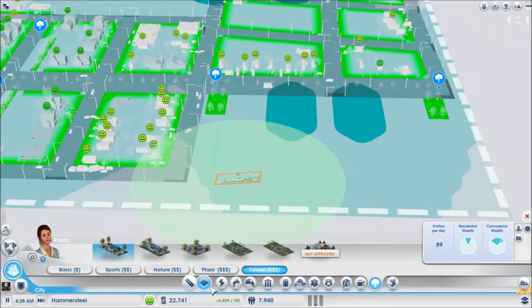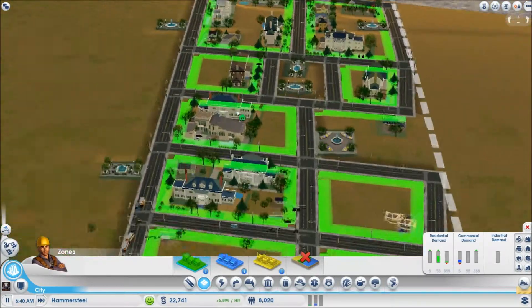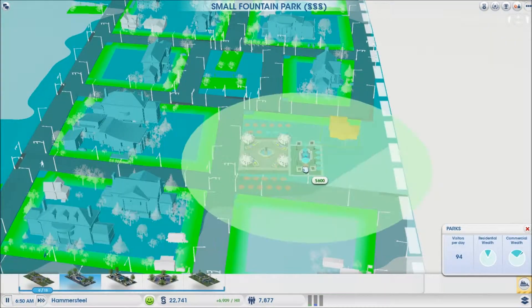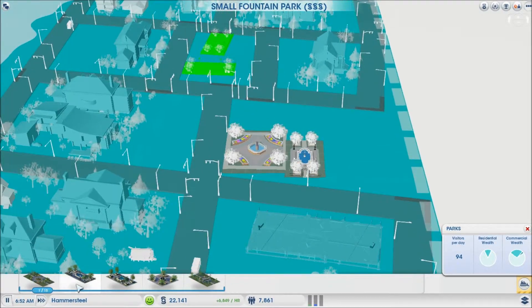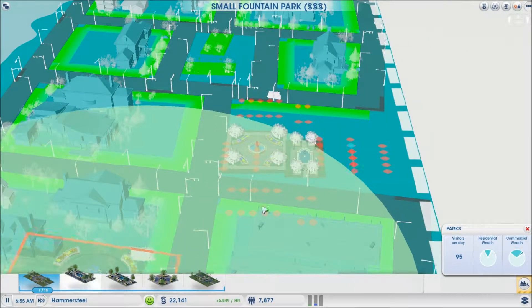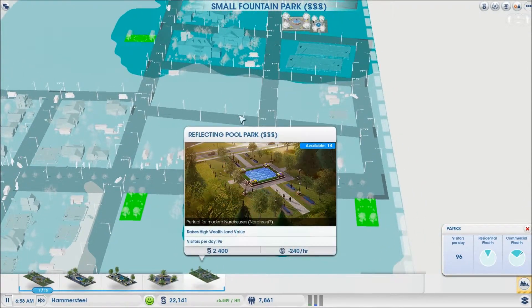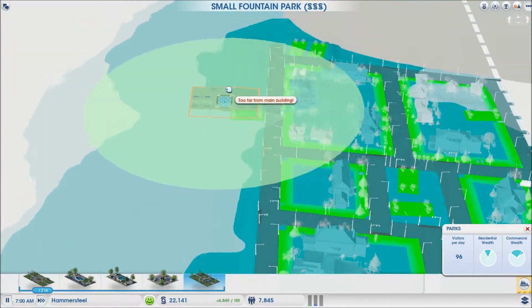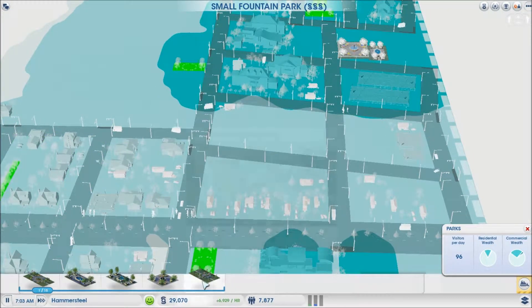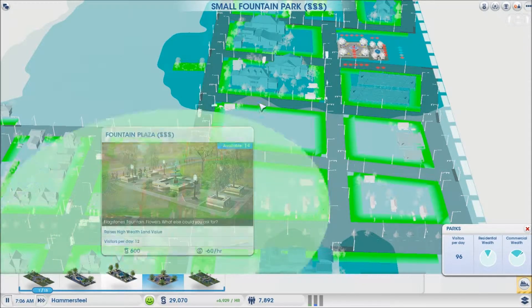At the same time, you don't want to oversaturate but you've got to do something. That'll be high wealth, this seems to be medium and high — look at those homes, those look really cool. The nice thing is you can edit these parks and add more to them. We're spending a lot of money on parks but it's going to be worth it because we're going to get a lot of high and medium wealth. That's actually a huge park — not really that expensive compared to this one or that one.